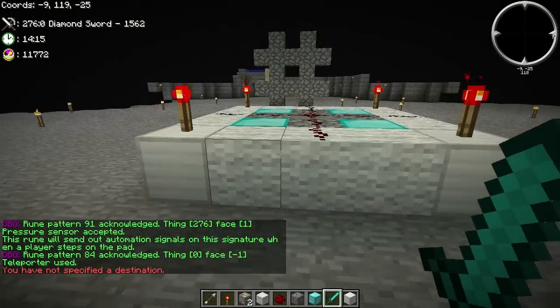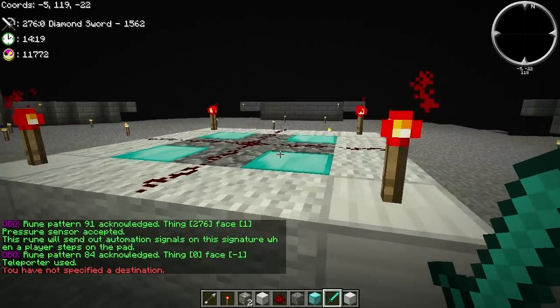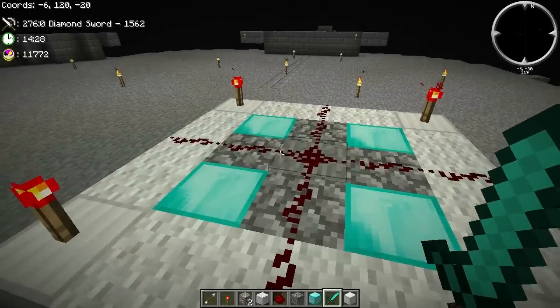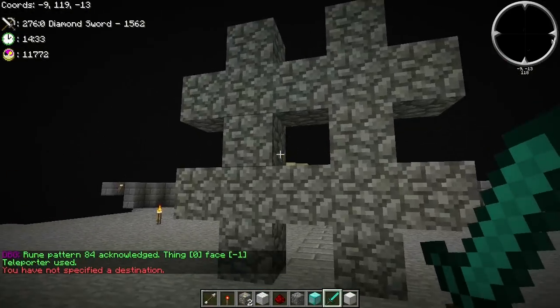You can see — disregarding the debug messages, that's because I've got a dev build — that the pressure sensor was accepted, and it will send out automation signals on the four cobblestone signature. I step onto it, or within range of it, and it activates this.